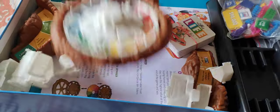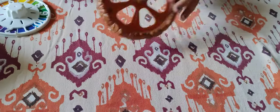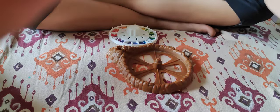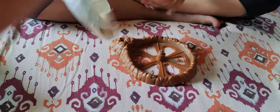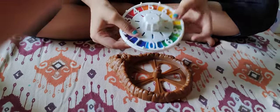The next thing is the spin wheel. You will get a big box with a multi-color spinner on cardboard. You have to fix it in the base.